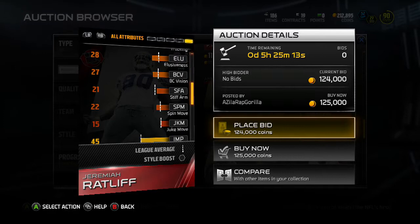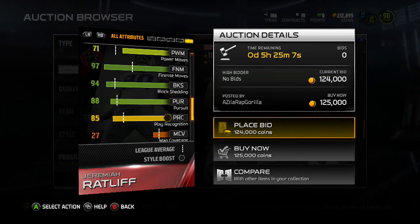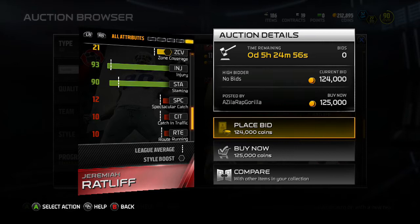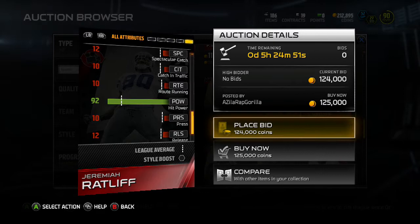His power move isn't good at all, but finesse move is 97, so that's his best attribute. He has 94 block shed, which is always good, and 88 pursuit. Injuries at 93. He's got 92 hit power — that's pretty good, I like that.